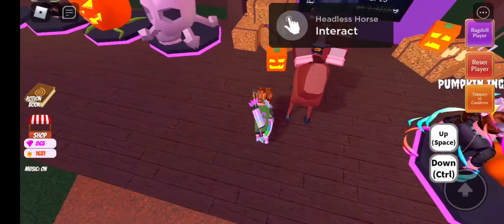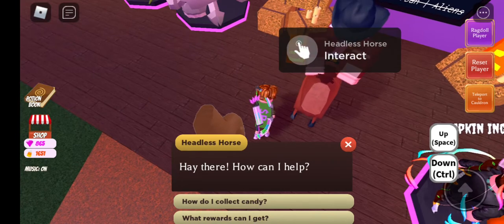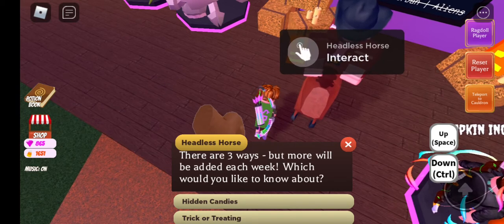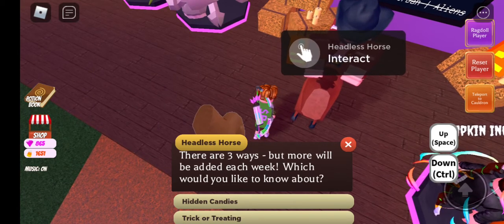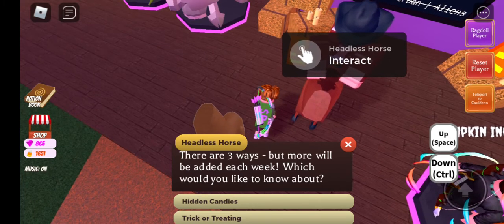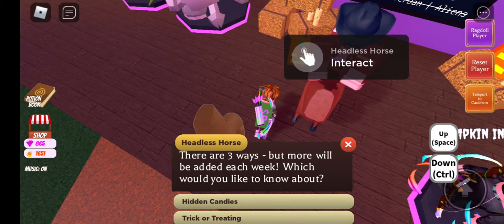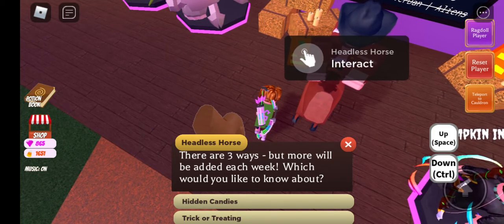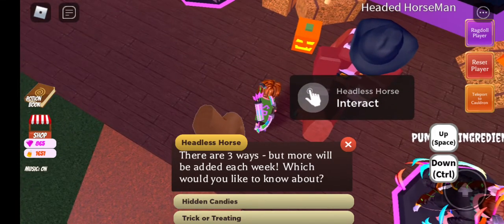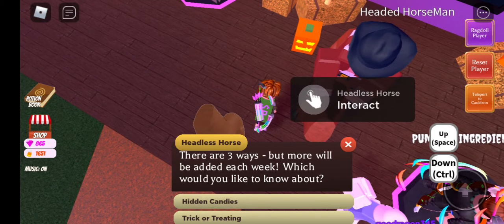Want to know how to get the candy corns? Go to the Headless Horseman and ask how do I collect candy. There are three ways, but the Headless Horseman hints that there will be more ways to get candy corns each week. This potentially means that Wacky Wizards' Halloween update will span the entirety of October, with a brand new way to get candy corns each week.